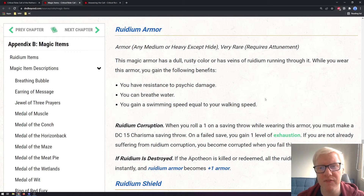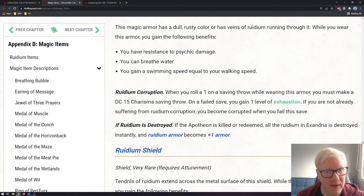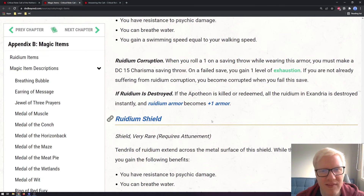Next up is Ruidium Armor, a very rare form of armor that requires attunement. The magic armor has a dull rusty color with veins of Ruidium running through it. While wearing it, you have resistance to psychic damage, you can breathe water, and you gain a swimming speed equal to your walking speed. Having resistance to psychic damage is a pretty big deal. As for Ruidium corruption, when you roll a 1 on a saving throw while wearing this armor, you must make a DC 15 Charisma saving throw — on a failed save you gain one level of exhaustion and become corrupted if not already. If Ruidium is destroyed, this becomes a generic plus one armor.